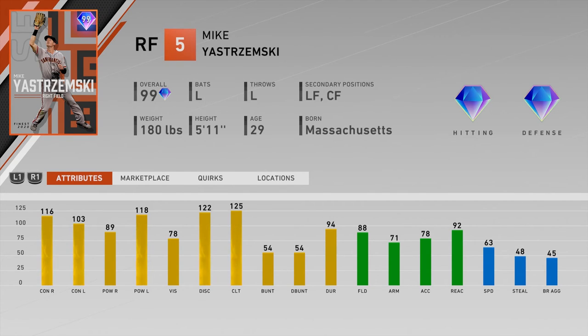Number twenty-three is Mike Yastrzemski of the Giants — another example of the outfield being so stacked that I don't see playing this card. Only 89 power versus righties is too low. With 71 arm and 63 speed, he's definitely not making up for it athletically. I just wouldn't use this card.